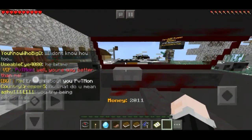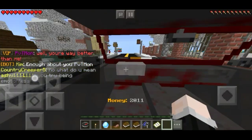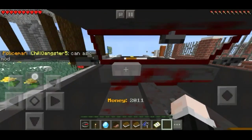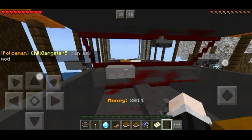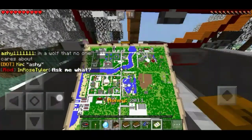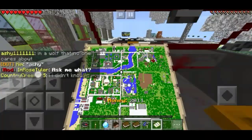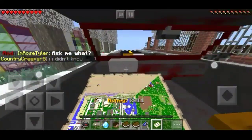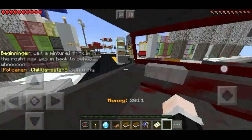Go to the amusement park — just follow along and go to the amusement park. You can also use the white marker if you want. You don't need anything special, just follow this video. Go to the amusement park; if you don't know where it is, it's shown all over the map. Go in this direction and if you find a door, just go there.